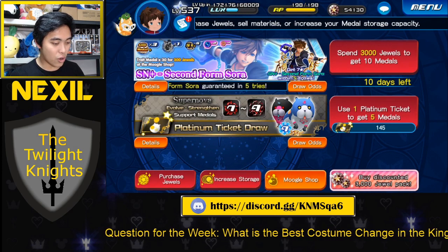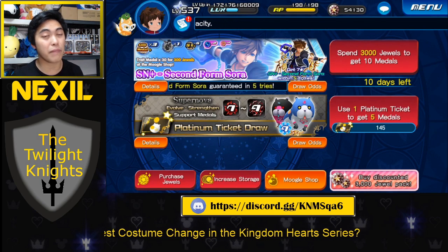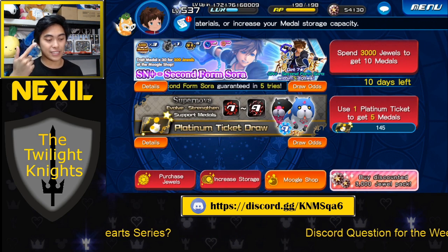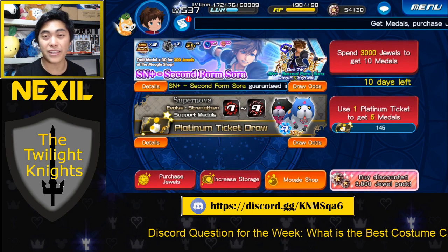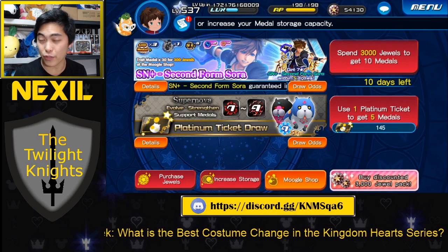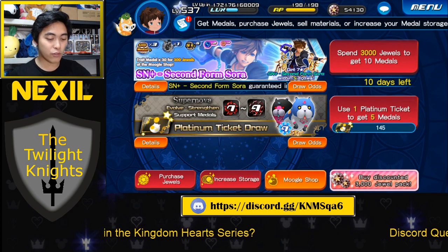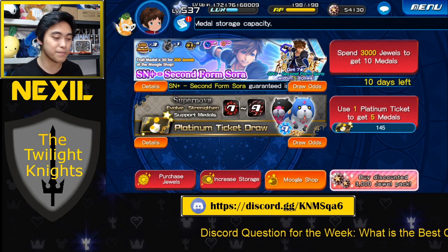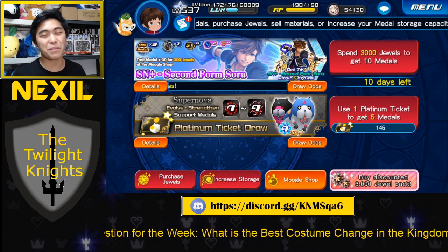That's really all I wanted to talk about when it came to Second Form Sora. I think this metal is amazing — it's got so much tech utility, it attacks, it buffs, it gives general strength. I really think this metal is worth pulling for anyone. I really don't see a reason not to pull for this, especially with those traits being in the Moogle Shop for 300 jewels for 30 of them. I'll be doing my pulls for him and recording that, but this video is just the analysis.